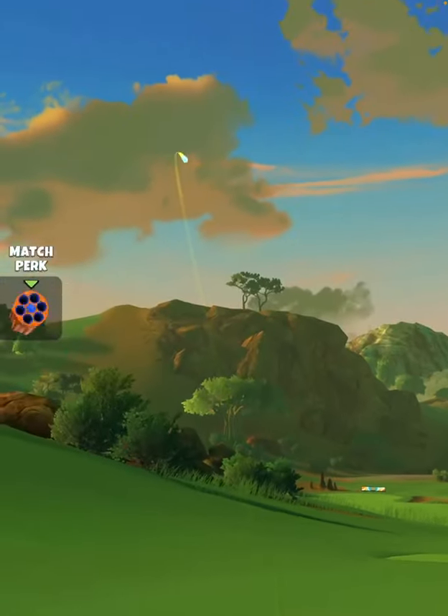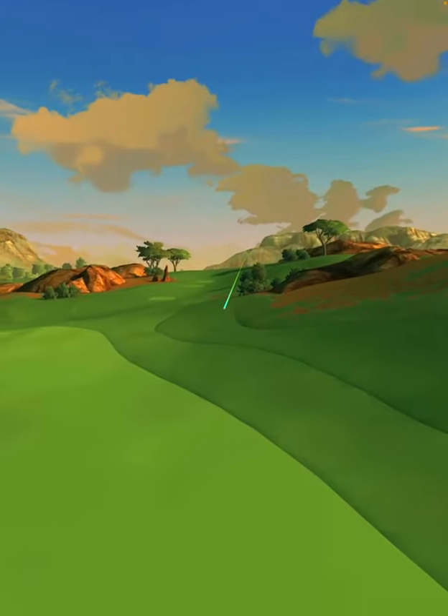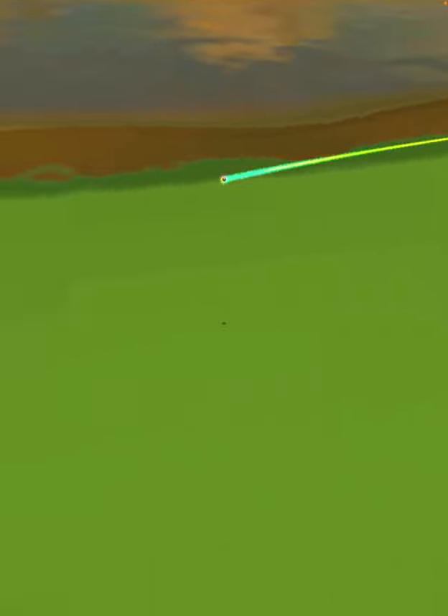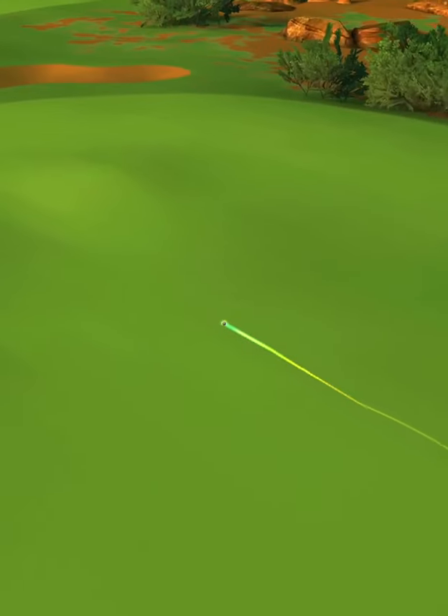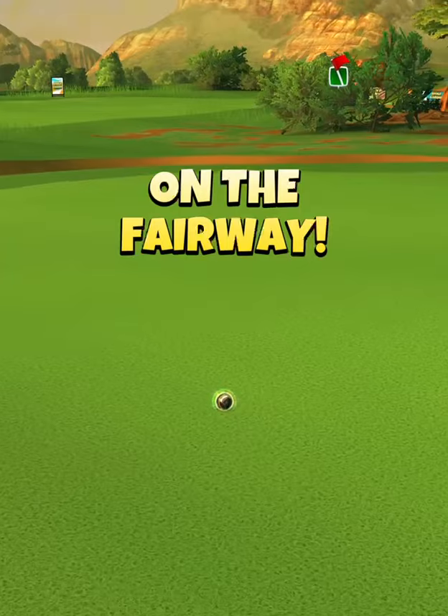Then we're going to apply 0.8 Balls of Right Curl with Circle Drop Overpower. We hit Perfect. The ball is going to land on the left side of the fairway, bounce down along the right, and then back out into the middle where it opens up. And we're going to finish with a drive distance of 374 yards.